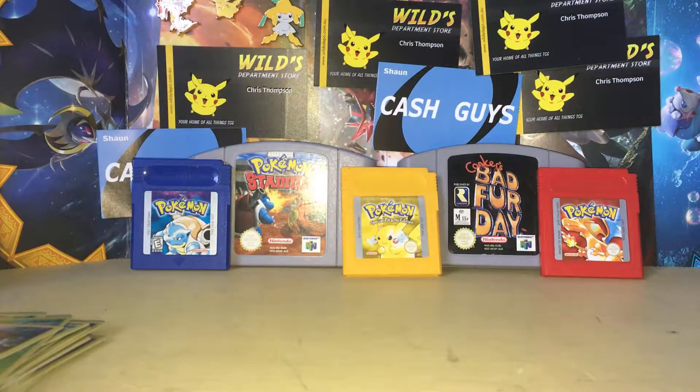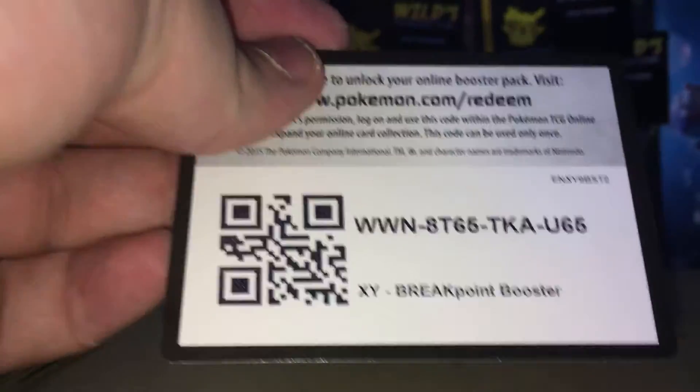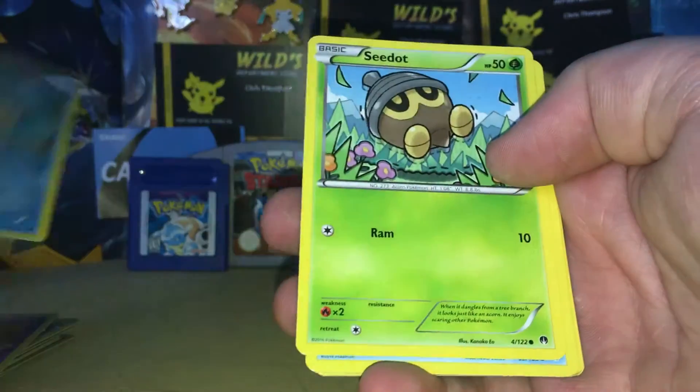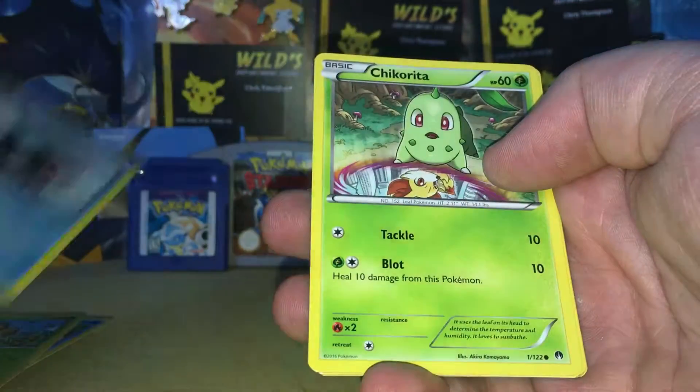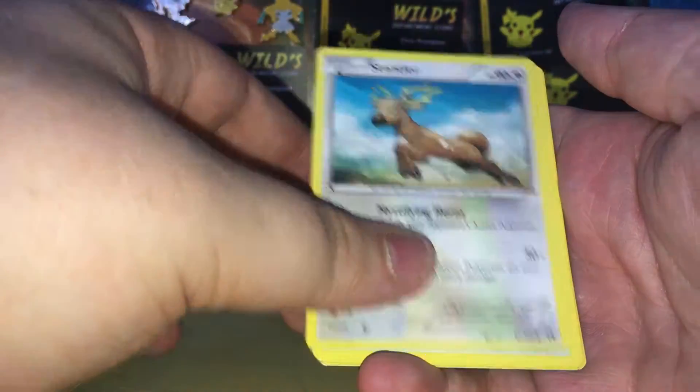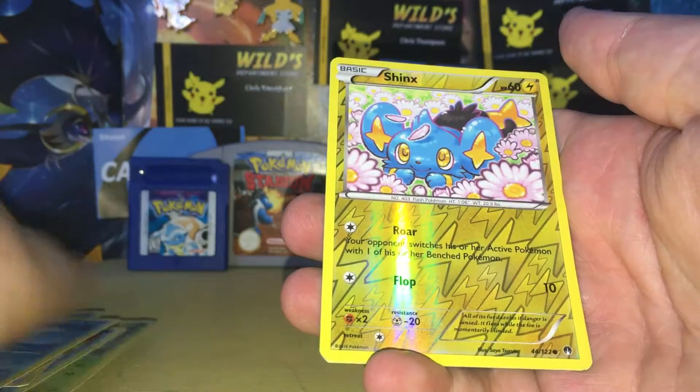So maybe the Breakpoint pack will change our luck for this episode, or maybe it won't — who knows? The code card fell down. There's the code card, and we have got a Trubbish, Tympole, a Seedot, Shellder, a Chikorita, a Slowbro, Stantler, Swanna, Reverse Holo Shinx.